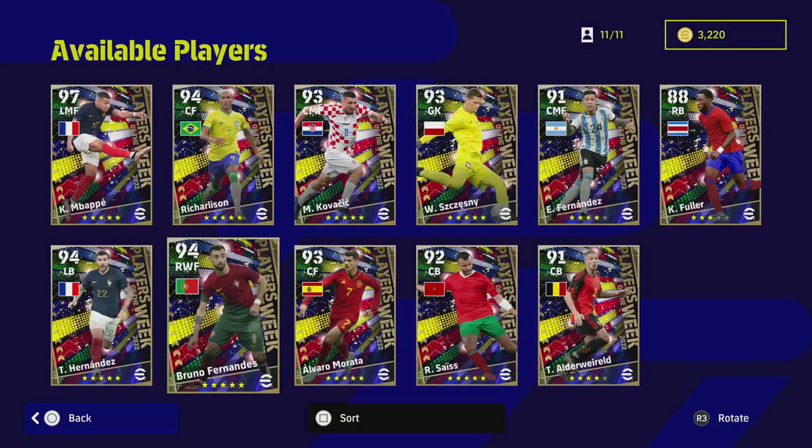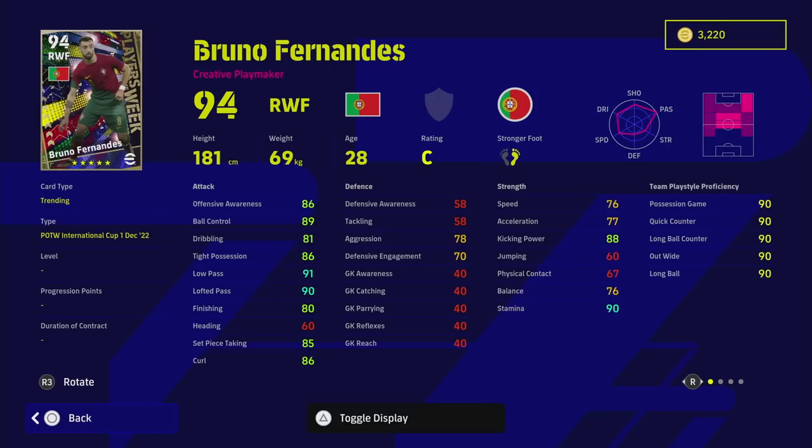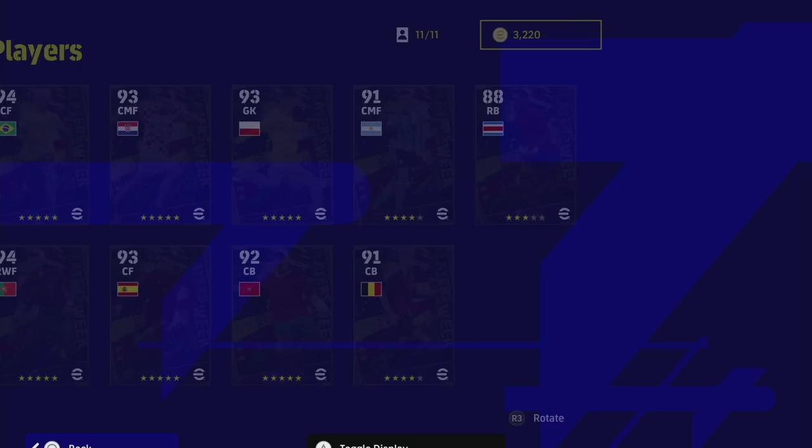Now a closer look at right wing forward Bruno Fernandez — he's got 90 stamina, 91 low pass, and 90 lofted pass, and the rest of his offensive stats are incredible: ball control, offensive awareness, set piece taking and curl are excellent, kick power is excellent, and speed is very good. He has Pinpoint Crossing but not Early Crosser. Having low pass and lofted pass in the 90s is very impressive. I'd probably still play him in the attacking midfielder role — he doesn't have the pace to go on the wing, but his variety of player skills including Track Back make him great as an AMF.